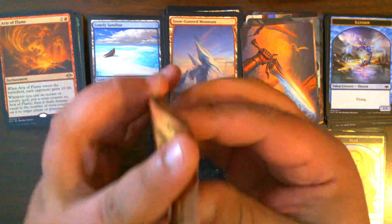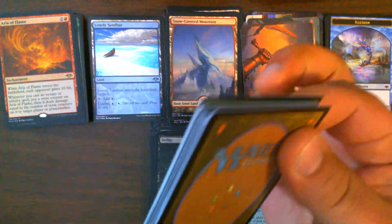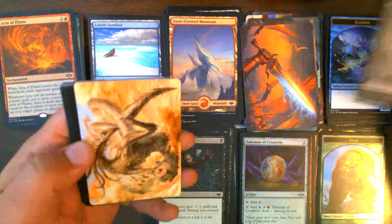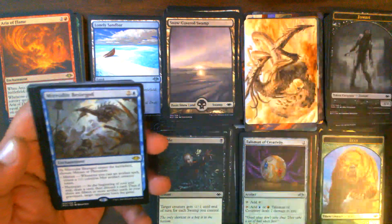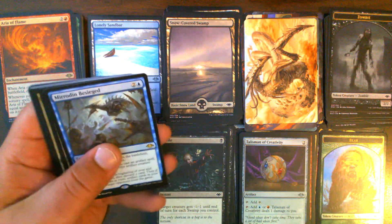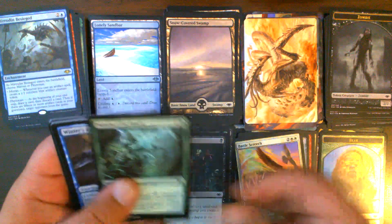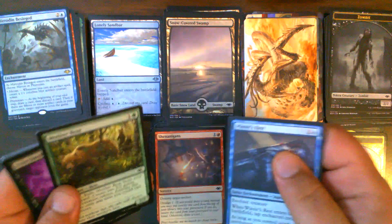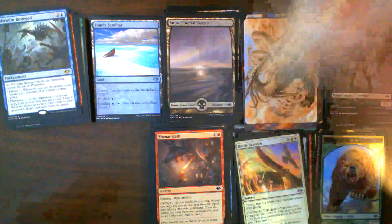Pack 32: Part of the reason I don't like putting prices in my videos is that they tend to be cyclical and fairly dynamic. Zombie Token, Enduring Sliver, Snow-Covered Swamp, Mirrodin Besieged number three. Vesper Lurk, Glasspool Golem. Battle Screech — and Weather the Storm, very nice. Defile, Shenanigans in our commons. It's one of those packs where our commons and uncommons were far better than our rare.